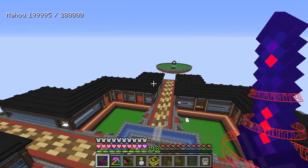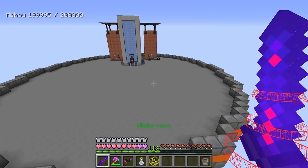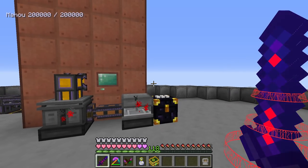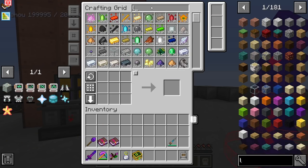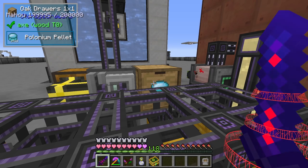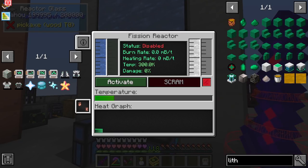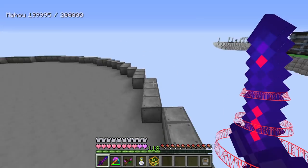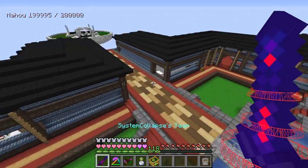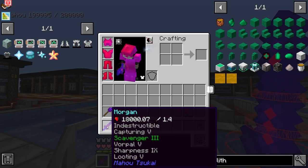I have islands for the different mods - dragons over there, Botania, Astral, and Mekanism. You guys told me during the video, and I saw it during editing, that I didn't power this thing. It's all powered up now - we have an insane amount of lithium, up to 66,000, and 1,500 polonium pellets. I have it turned off right now because we don't need more right this second. I also AFK'd for three more hours with my sword and got up to 18,000.